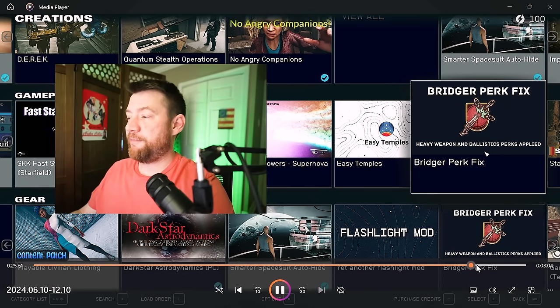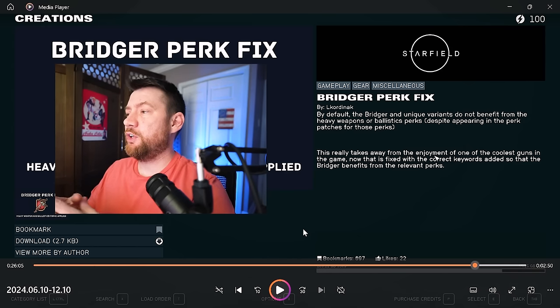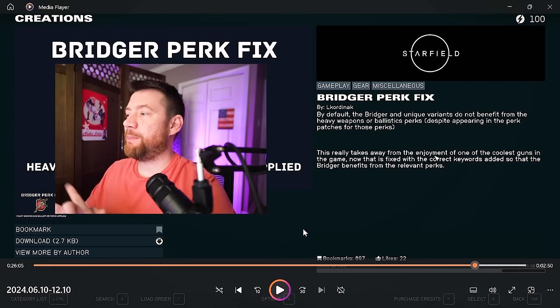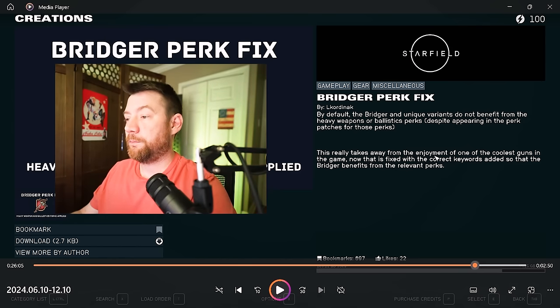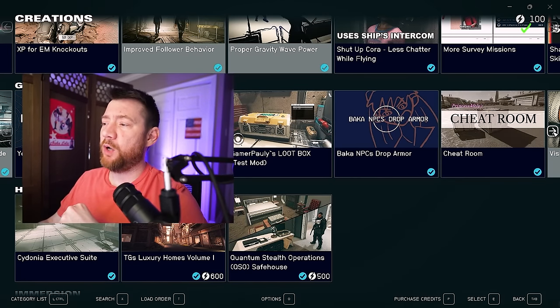The Bridger perk fix — by default, the Bridger unique variants do not benefit from the heavy weapons or ballistic perks despite appearing in those perk patches, which takes away from the enjoyment of one of the coolest guns in the game. This mod fixes that by adding the correct keywords so the Bridger benefits from the relevant perk.